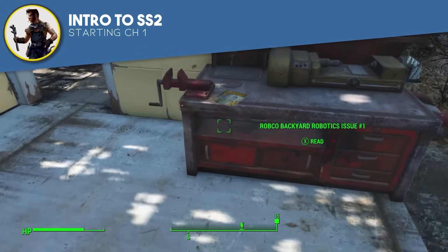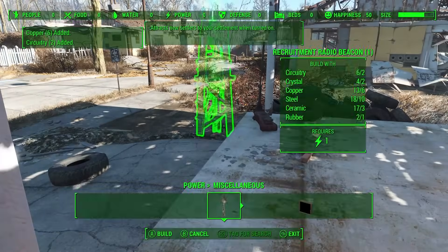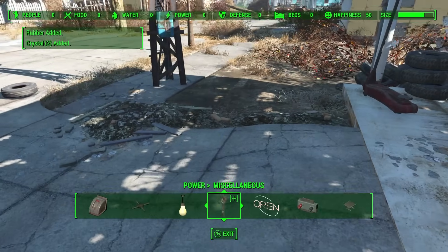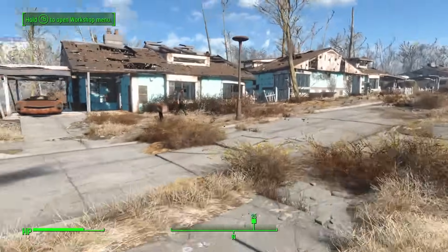Hey guys, King Gath here, and in this video we're gonna go over how to get started with Sim Settlements 2. So let's start off with the TLDR for the folks who don't have a lot of patience. If you've installed the mod, head to one of your settlements and build yourself a radio recruitment beacon, and shortly thereafter a stranger should appear and start talking to you.